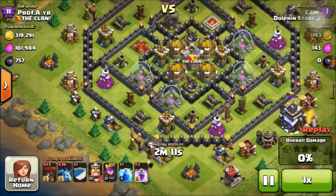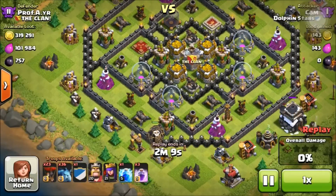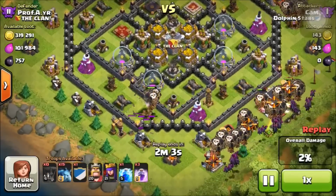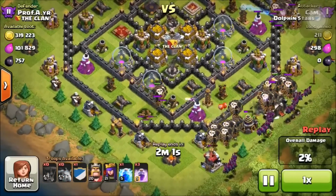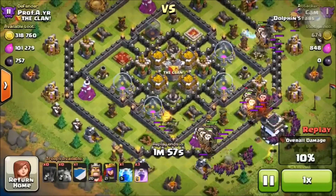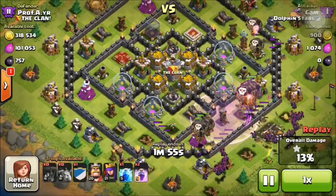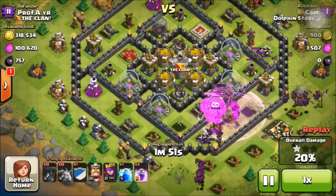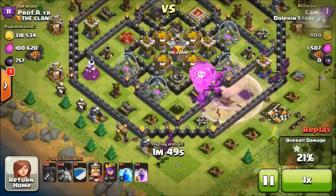Now I'm going to show you a replay. This is a 319,000 gold raid, 101,000 elixir, 757 dark elixir — it is a balloon raid. He's going to put his balloons on the right side of the base where the town hall is. He's already got one star and 15%, and the air defense is going down with the X-bow shooting from the center.